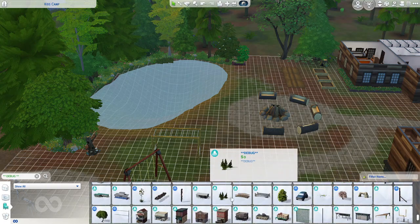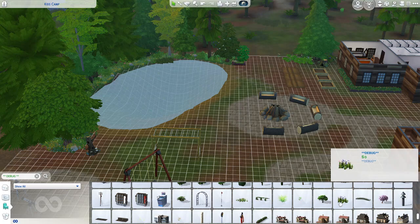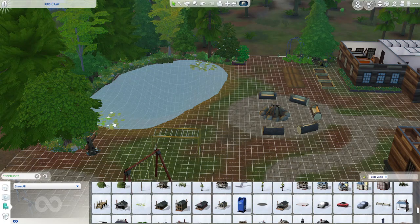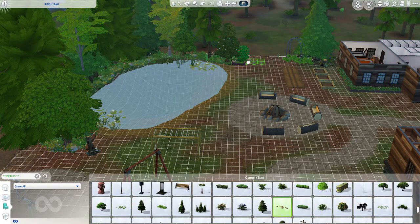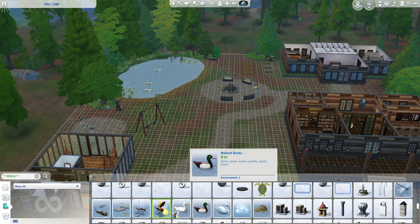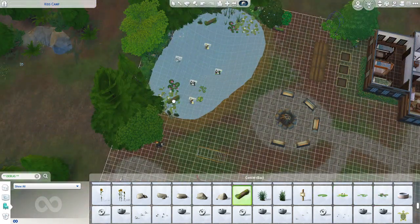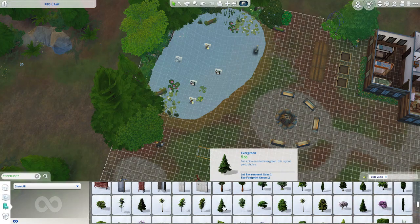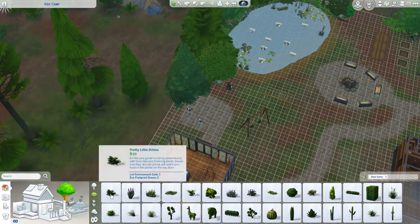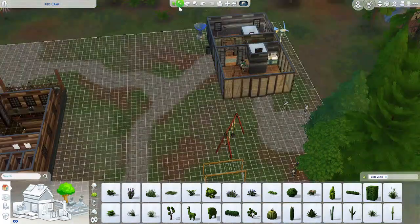I hope you guys will download it and check it out as well. Let me know what you guys think on this one because this was a ton of fun to build and I enjoyed playing in it. I will say I think I got the right fishing thing put in — I do put a little fishing spot in this pond. When I originally built this I did not, and I had to go back and find the right one. I'm pretty sure I got the right one this time. I apologize if you download this and the fishing part does not work — I tried, okay? It's tricky sometimes with that one.